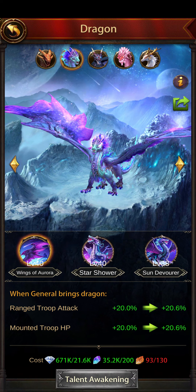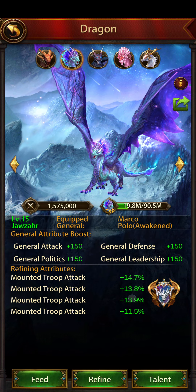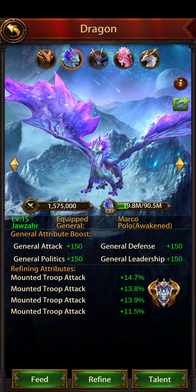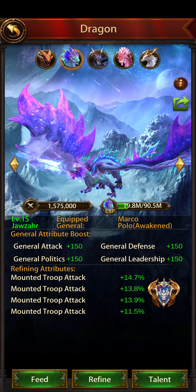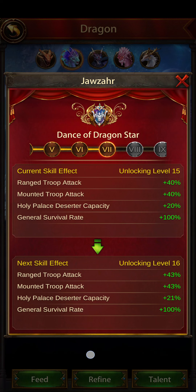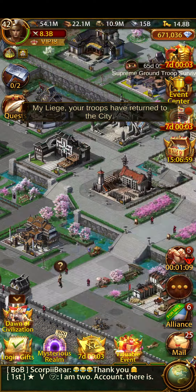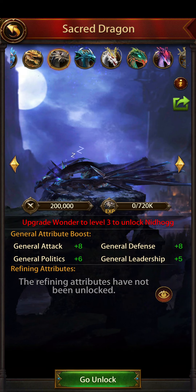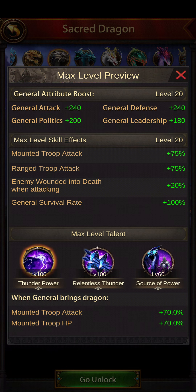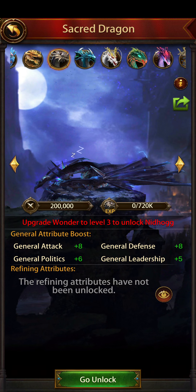For me, I would rather have Radiant on my Cav. I'm going to put Javzar on my reinforcing archer general because he's got range troop attack in two spots, and I'll refine it to range troop attack as well. If I need to reinforce in battlefield with archer marches, he'll add quite a bit of buffs - universal buffs that work during attack and reinforcing. Until I get Nidhogg one day, which would be most ideal, with amazing attack and HP buffs and march size with Marco Polo and Washington - that would be really amazing.